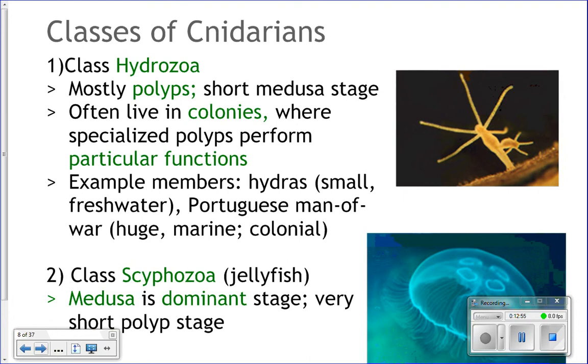The Portuguese man-of-war is actually a hydroid, not a jellyfish. What you see floating on the surface with tentacles hanging down is its polyp stage — a colony of animals living together. One polyp is specialized to be the float, others are specialized as feeding tentacles, and others as reproductive tentacles. Here's also a picture of a hydra, a freshwater species of hydroid.